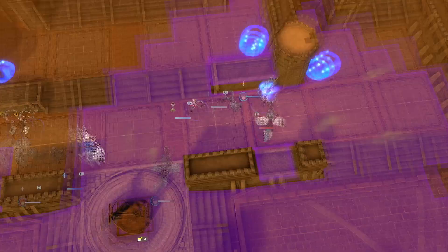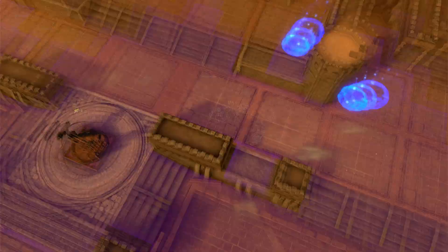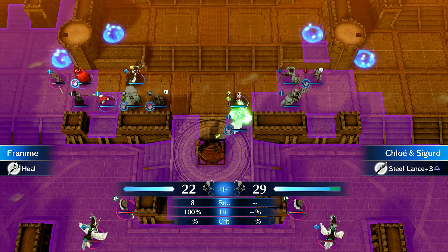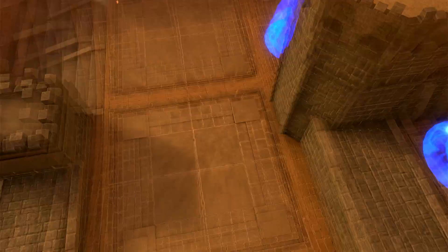He can tank a single unit and will take some damage from the flying enemy, but he can handle getting hit once. She can heal Chloe. He needs to come back and heal — I'm just going to have him use a vulnerary. He's going to trigger Gentle Flower, and then she can last hit.